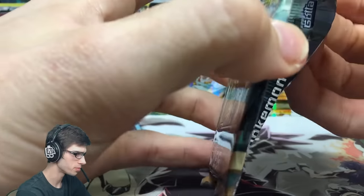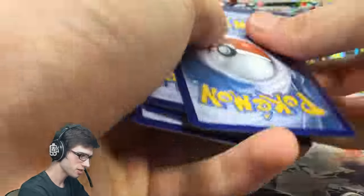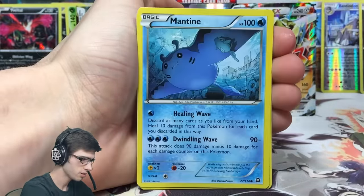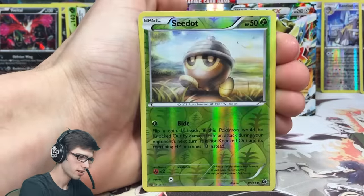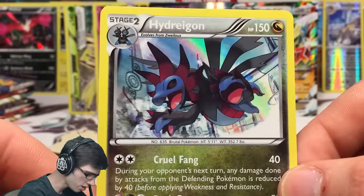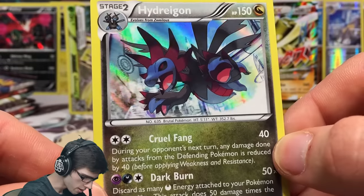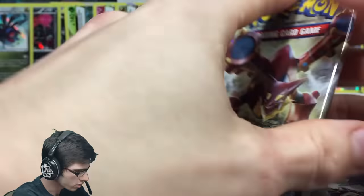The pulls we are getting are pretty quality - no complaints on quality but the quantity is a little worrying. We'll just have to stay tuned. Pack twenty-nine: we've got a Hoppip, Sneasel, Mantine, Mankey, Yanma, Ambipom, Tangrowth, Hawlucha, a Seedot reverse common with Bide, and a Hydreigon holo. I love Hydreigon as a Pokemon - it's got 150 HP with Cruel Fang and Dark Burn. Not a bad art - let me know your favorite regular holo from Steam Siege.